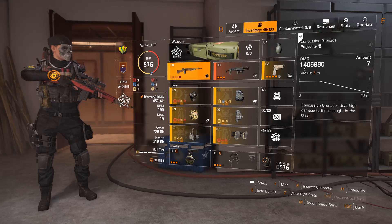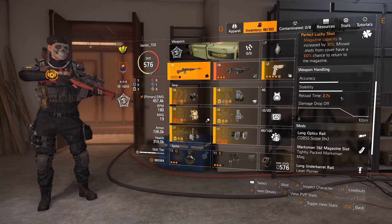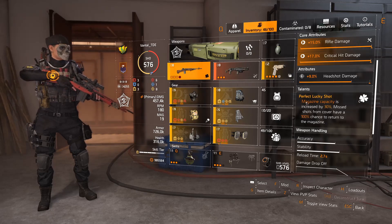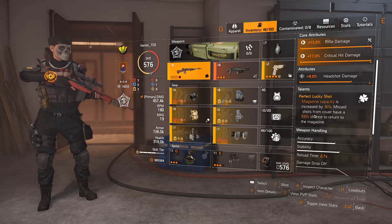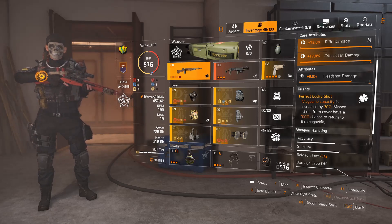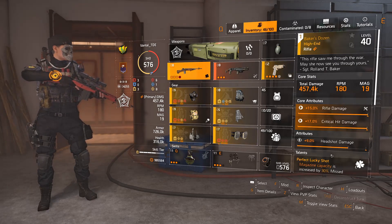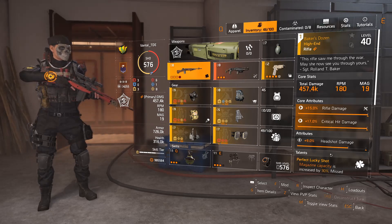My primary weapon is going to be Baker's Dozen, because a perfect lucky shot is a really nice ability to have out in the real world. Magazine capacity is increased by 50%, and shots from cover have a 100% chance to return to the magazine, which just makes sure I keep my ammo at a nice level.